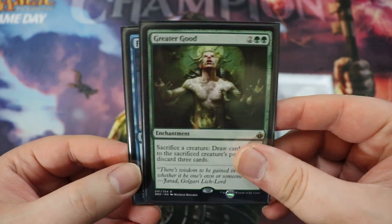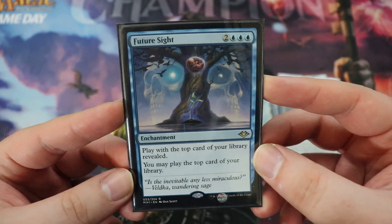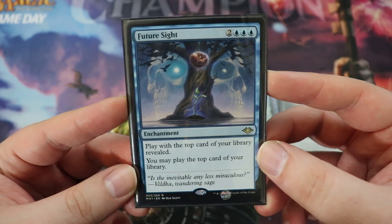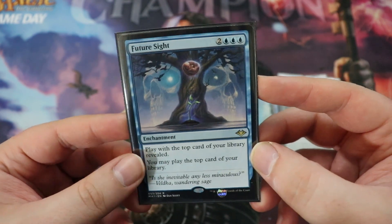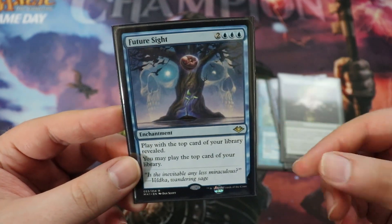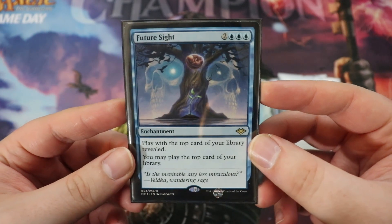We also run Future Sight, one of my favorite cards from high school. It costs two of any, triple blue. It's an enchantment that says play with the top card of your library revealed, and you may play the top card of your library. If you can get a lot of low drops — and we do have a good number in the deck — you can cycle through a lot of cards and have really big turns, which makes this very, very good.